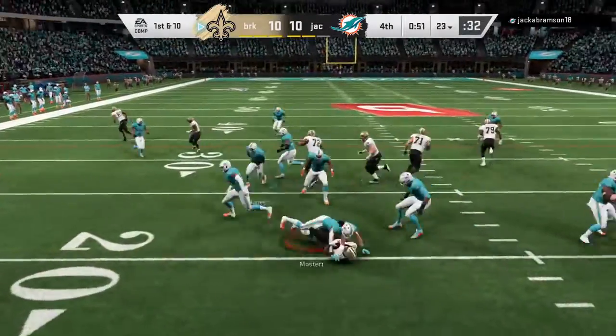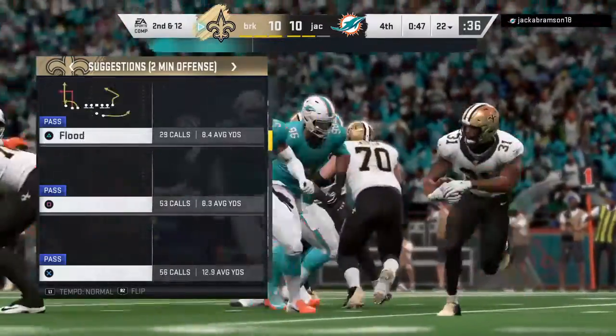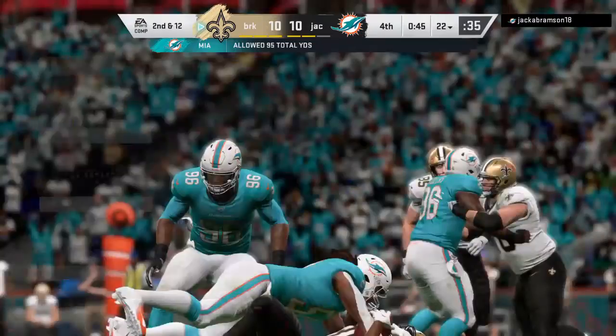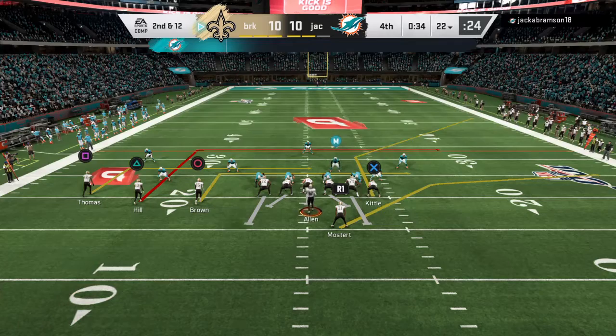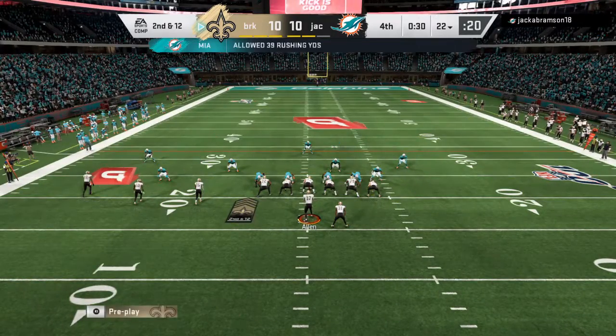They'll run it now out of the gun, and this one goes nowhere — losing yardage back at the 22. It's a loss of two, bringing up second down. The opening play of the drive goes backwards. Now they'll come up on second and 12.